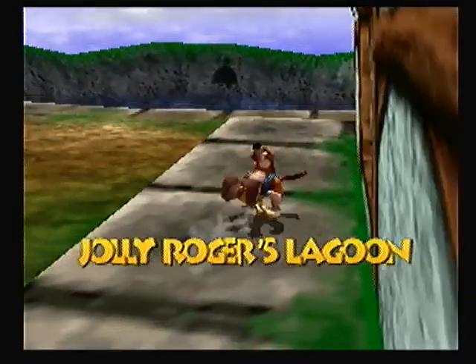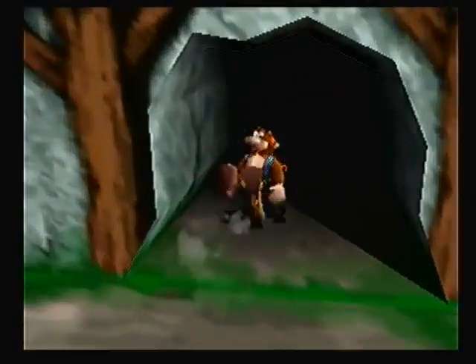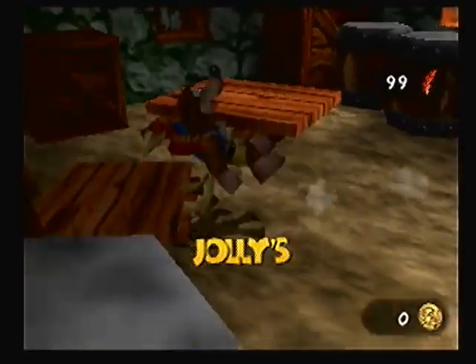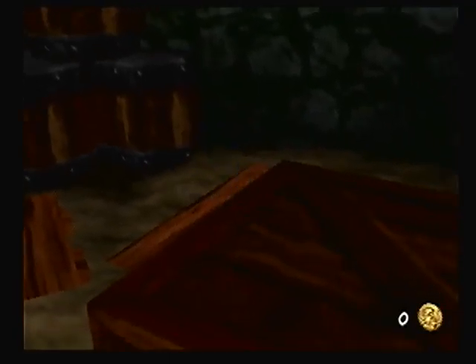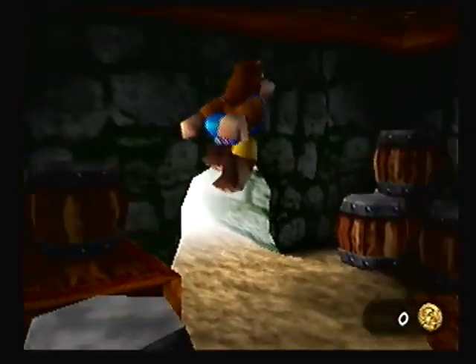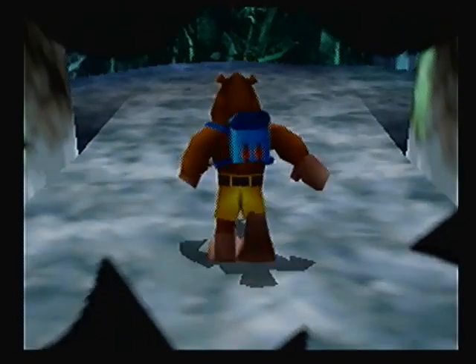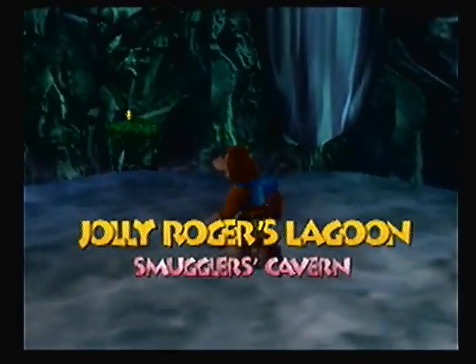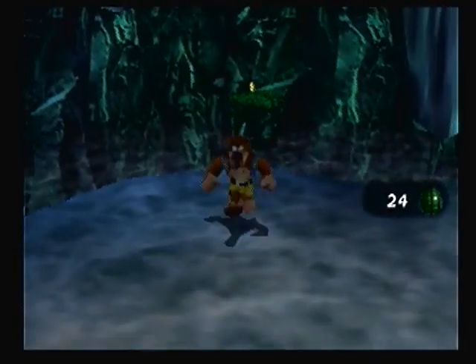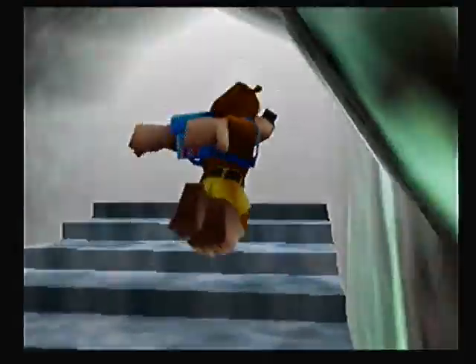Pay no attention to the bear and bird who just blew up a wall. Oh look, the basement! I believe that actually leads somewhere. If it leads to the water I can't go there yet, because I need to oxygenate the water. There's a Jiggy over there, but I can't do anything here yet, due to the fact that I have not yet oxygenated the water as Mumbo Jumbo.